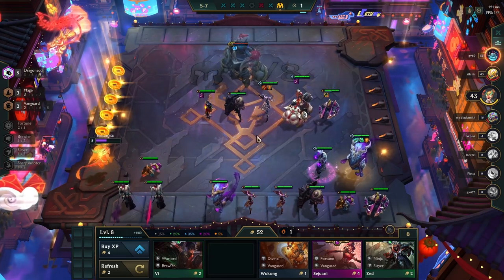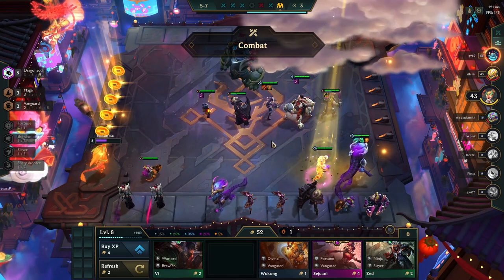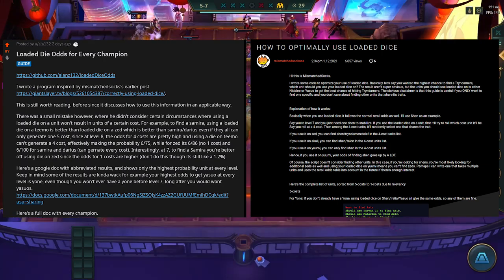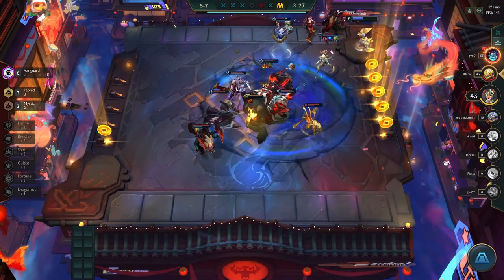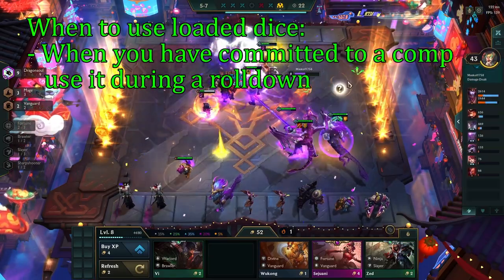This just covers the odds for one champion. If you want to learn more about the odds for every unit, I will link an article and Reddit post in the description that go over every single unit. Now that you know how it works, when should you use the loaded dice? There are 3 different scenarios where this is optimal.